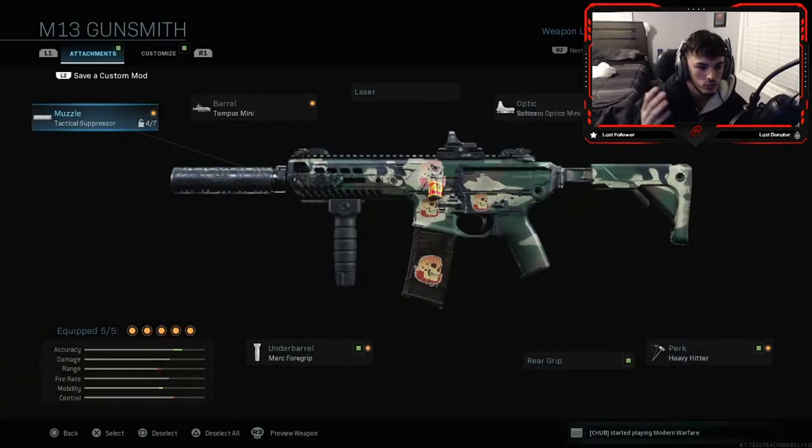These attachments are probably gonna vary depending on however you play and whoever you watch. The only one that you're honestly gonna need to basically make this the Honey Badger is the Muzzle Tactical Suppressor, because that is a silenced weapon. I hope you guys did enjoy the video. If you're new to the channel, hit that subscribe button. If you enjoyed this video, please remember to hit the like button — it's gonna help me out and show me what you guys like to watch. Follow me on my social media, links down in the description below. I'll see you guys next time, peace out.